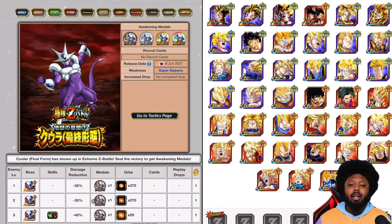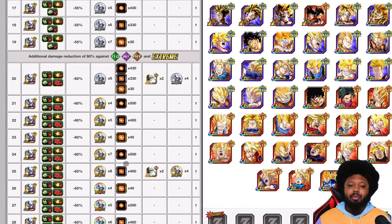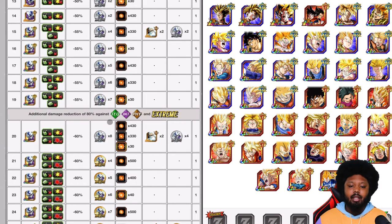This video won't be too long. His weakness is going to be Super Saiyans. As we continue down the line, he is going to have damage reduction against INT and PHY and also Extreme type. So you never want to bring any Extreme type Super Saiyans like Broly, for example, because he is going to have that 80% damage reduction.